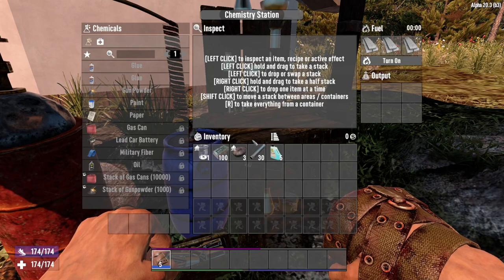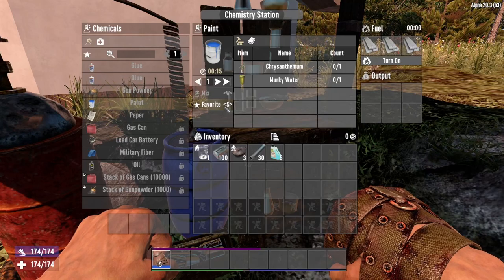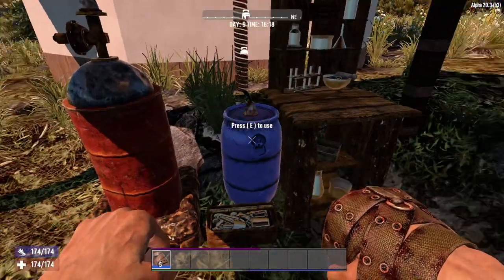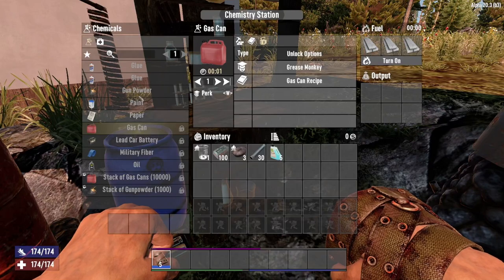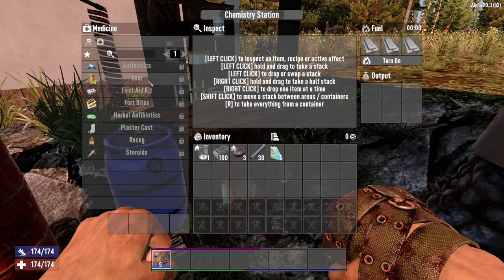Why do you need it? It allows you to make the gunpowder for ammo, paint if you want to do any kind of painting — such as paint red and white like I did for our house there. It allows you to also make gas if you have a lot of vehicles that are gas guzzlers. Importantly, it also allows you to make all of your medications.